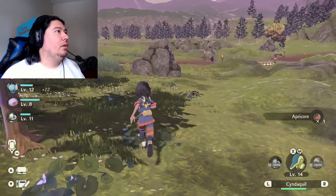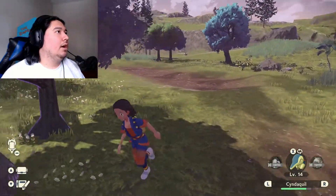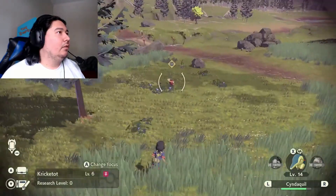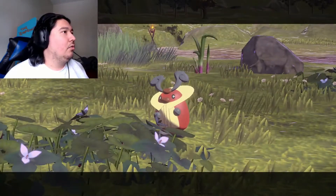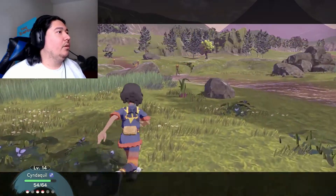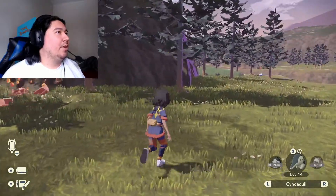If I touch that guard, will he heal me? It'd be nice if he would. Medicinal Leek — yoink. I'm not here Kricketot. Backsmack — boom. You are unaware of the demise you are about to face. Ember — boom, dead. Good job Cyndaquil. I love just being able to throw out a Pokémon in battle. It's so much fun — it's so simple but it does it for me.